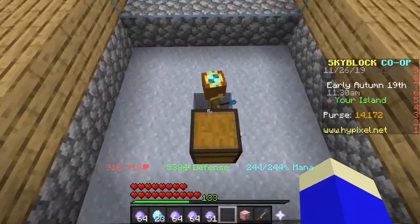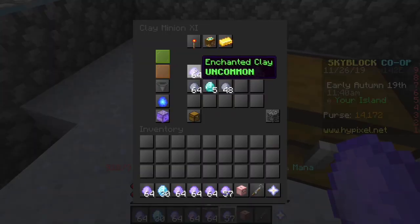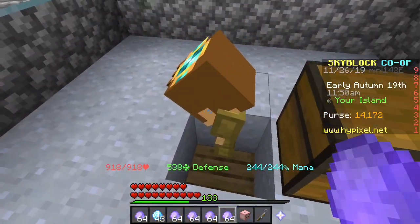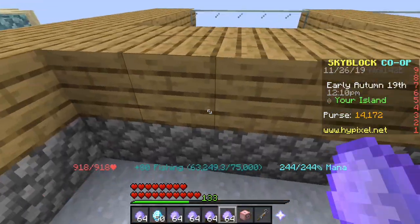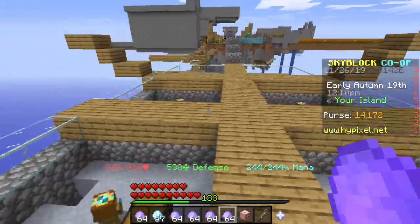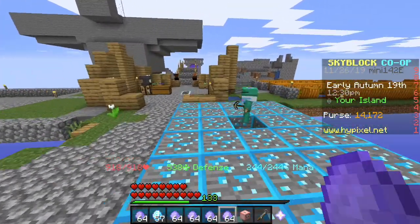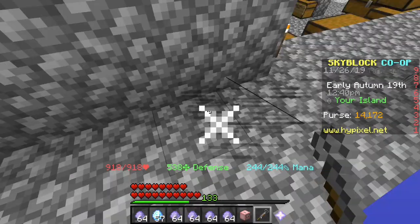What's better about magma minions is that they actually generate more than 40k each — I'm pretty sure it's 50k. So let's do some math: if you have 10 clay minions you'd be making 400k a day, but with 10 magma minions you'd be making 500k. That's a 100k difference, which is insane. But there are reasons why you should not go for magma minions — you have to be online, and that is why I personally moved back to clay.